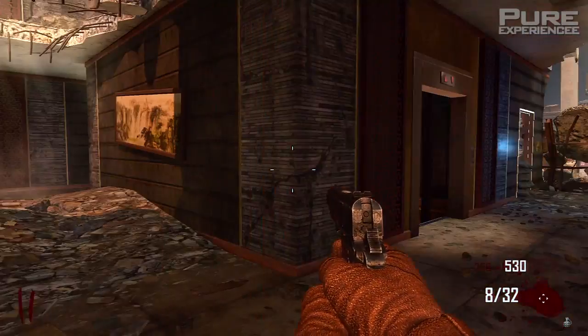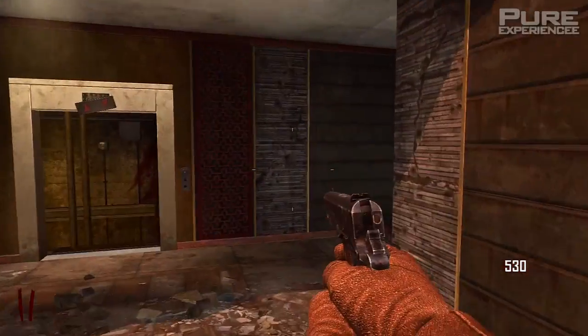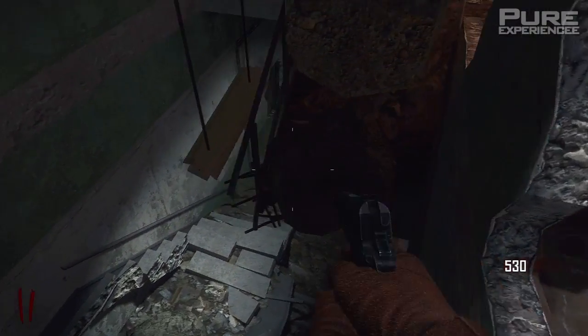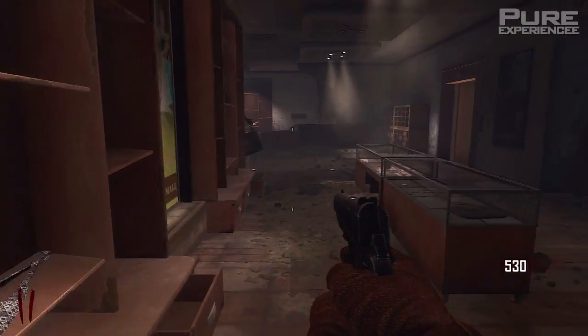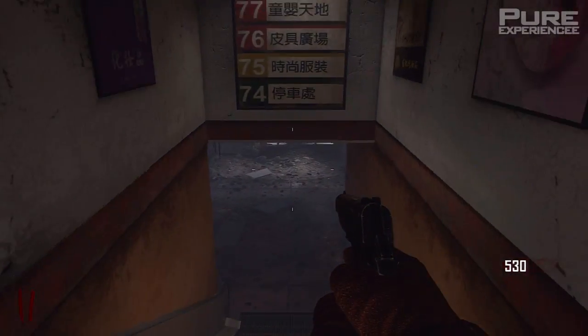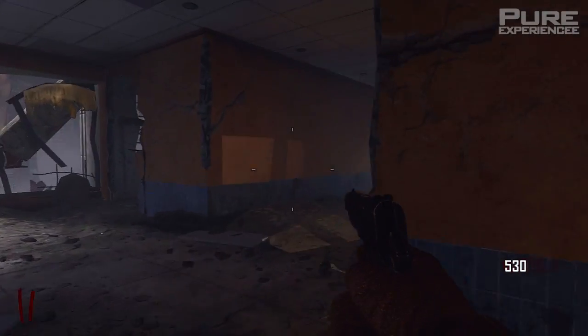What is up YouTube, this is the Pure Experience here and today I've brought you another glitch on Black Ops 2 Zombies. This glitch is on the map Die Rise and this is a zombie confusion barrier glitch — god murder glitch, whatever you want to call it. You cannot die. It's a great and easy glitch to do, it's not hard at all.